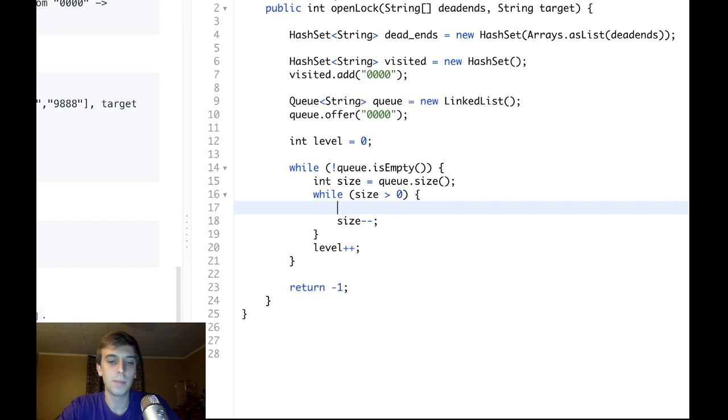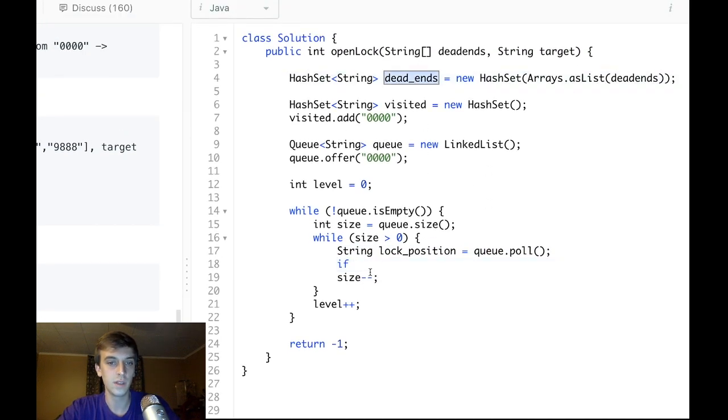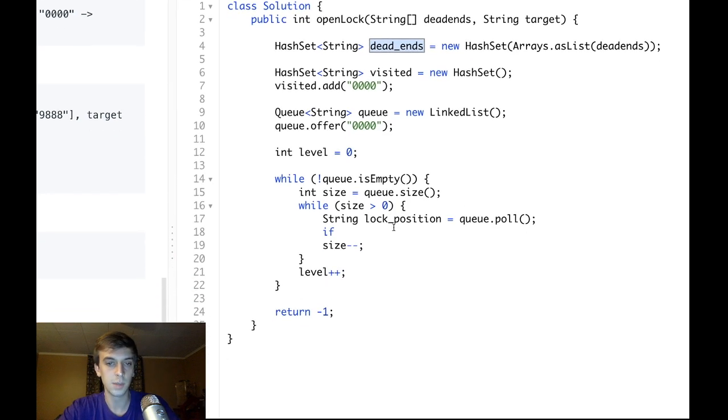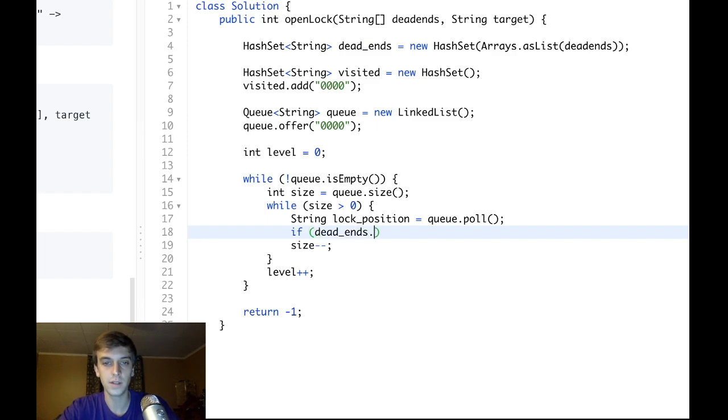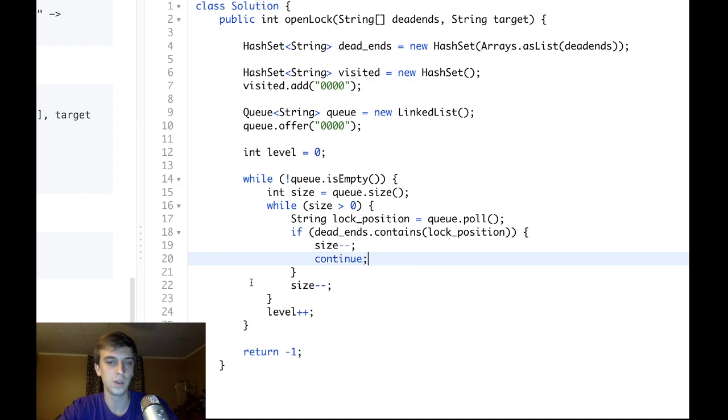We want to pop our current string using queue.poll(), store it as lockPosition. We want to do every possible one-move-away state and put all those on the queue. If deadEnds.contains(lockPosition), that means it's a bad one — we just decrement size and skip the rest of the loop. It'll keep going and pop more things until the queue's empty, and if they're all dead ends, we return negative one.